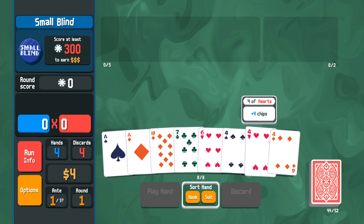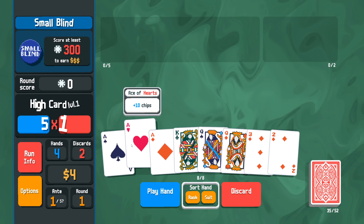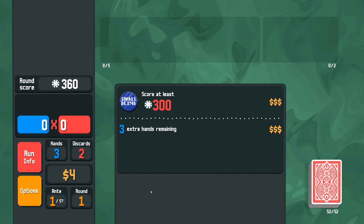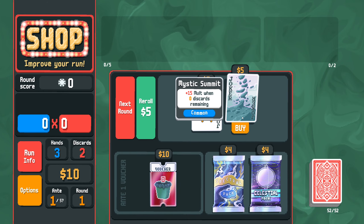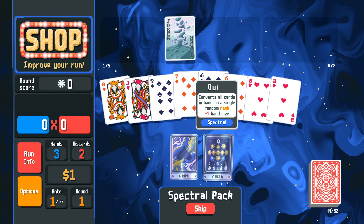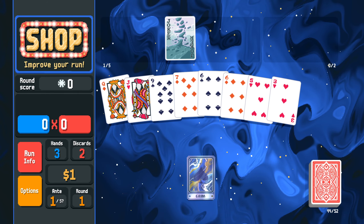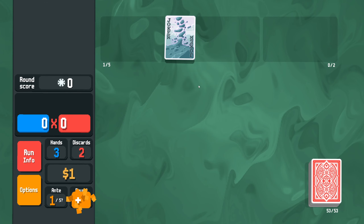All it comes down to is we need to be smart and we need to be lucky, and that's about it. So let's go here. Full house will get us through the first blind. Let's grab Mystic Summit and see if we get a Wraith here. We do not get a Wraith. All cards in hand to a single random rank — it's not really going to help us much for what we're trying to do. So let's just grab some Aces.